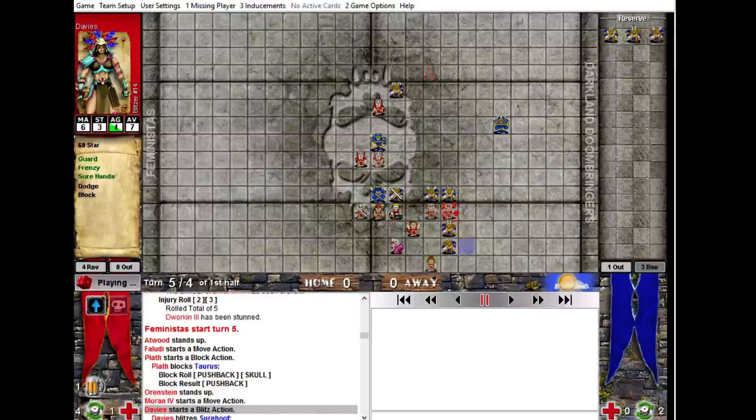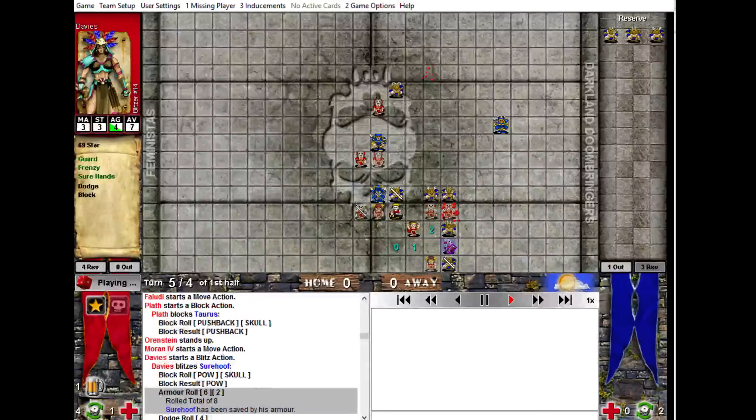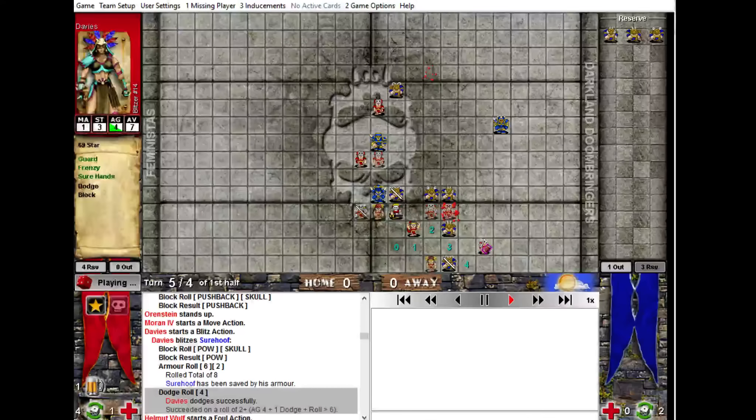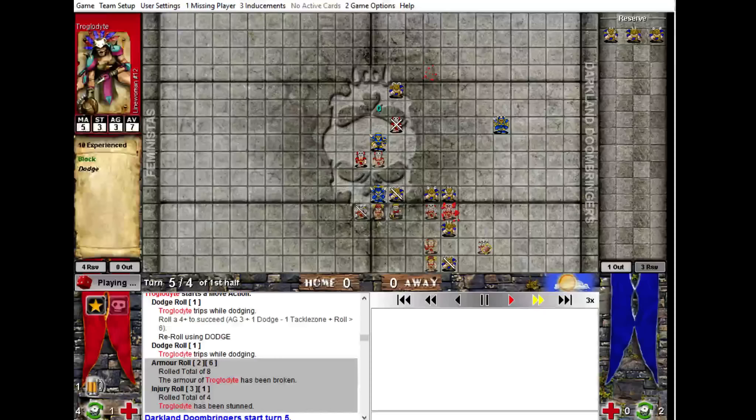I don't think I played this turn spectacularly well. I brought my guarder in and knocked him. Then I've got my frenzy piece and got the pow there — that was something I wasn't hugely expecting. I see where I went wrong: I powed to there, but I should have powed down-right, because then I could have followed and retreated. As it was, I powed to there and had to go that way. So that was a mistake I didn't pick up at the time, and this guy's just going to come down and smack my dude.